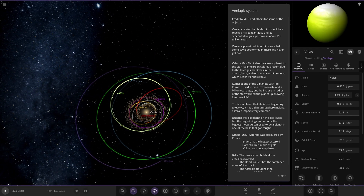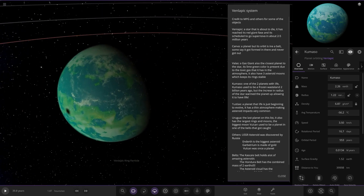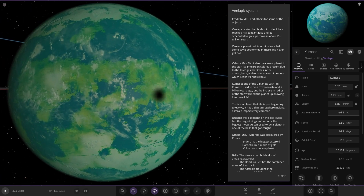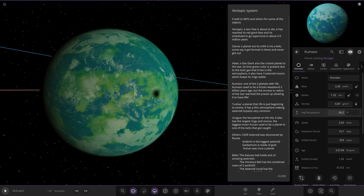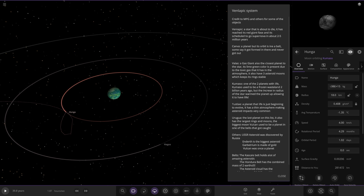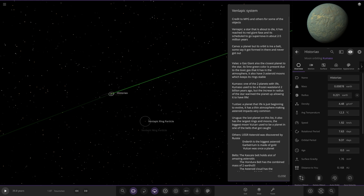Next up we've got Kumuso, one of two planets with life. It used to be a frozen wasteland two billion years ago, but the increase in the star's radius warmed the planet up, allowing it to have life. It's even got a little eclipse going on. It's quite a nice looking earth-like world actually. Checking its stats: it's got 88 but zero on the life likelihood, and it's minus 50 degrees - very cold. Then we have the moons Hunger and Hegos as well.